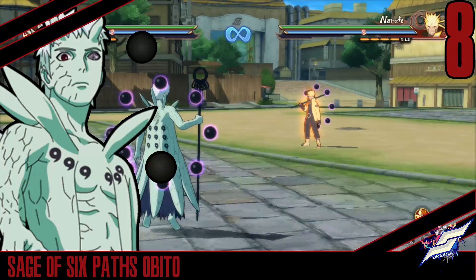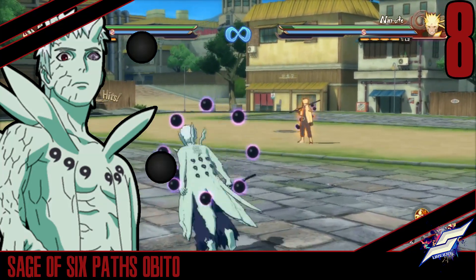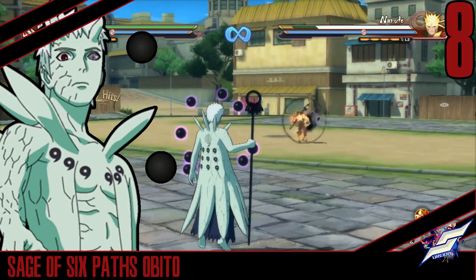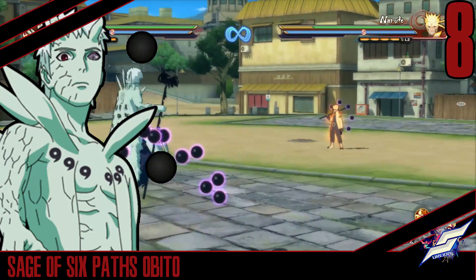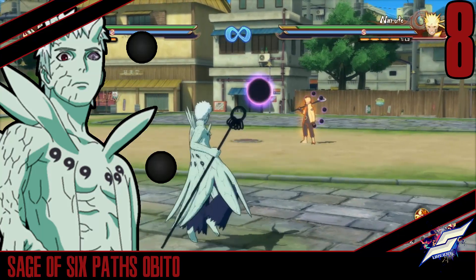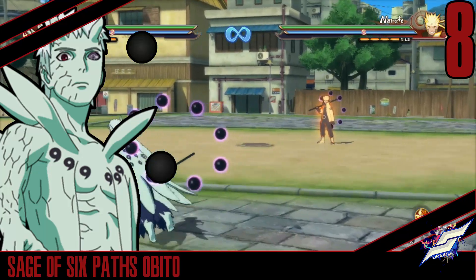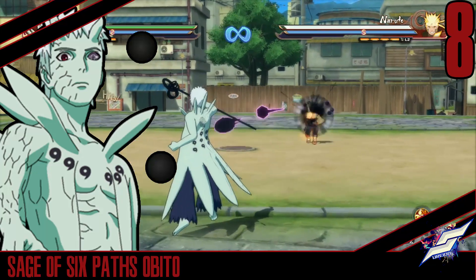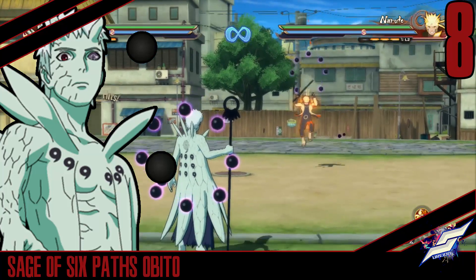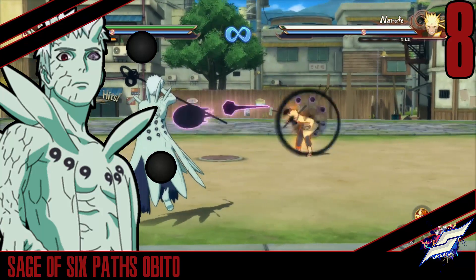Number 8, we have Sage Mode Sage of Six Paths Orbiter, and this one's crazy. You might be surprised this is in my top 10. The reason why this is number 8 is because this is the godlike spamming tilt. It's active projectiles, so if they sub, they sub in the air — they're stuck in the air. Here's an example of what happens when they sub: the tilt follows them up and they can't do much with it, so it goes up and down. It's just a crazy tilt.